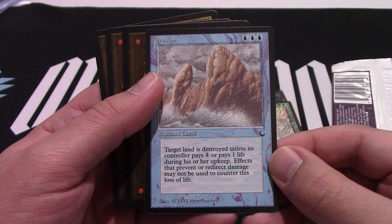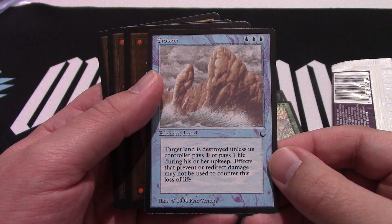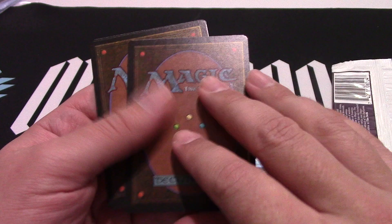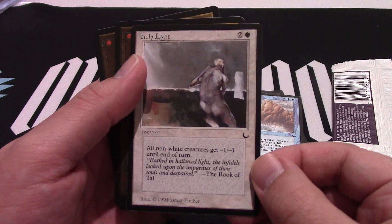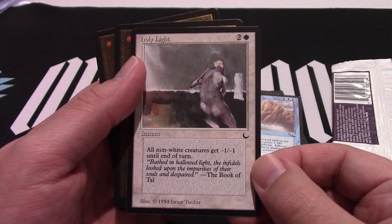Erosion — everybody loves Erosion... no, I'm just kidding. Holy Light — there it is, minus one minus one until end of turn.